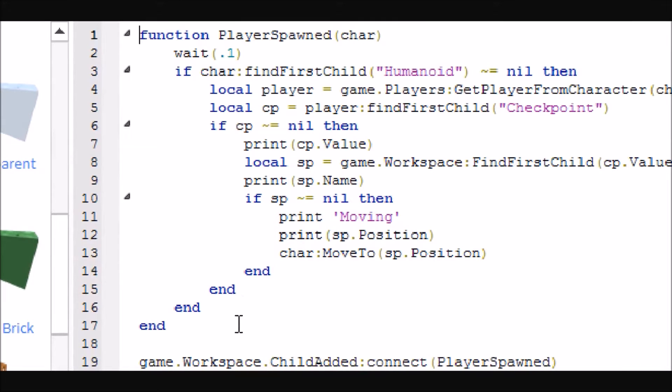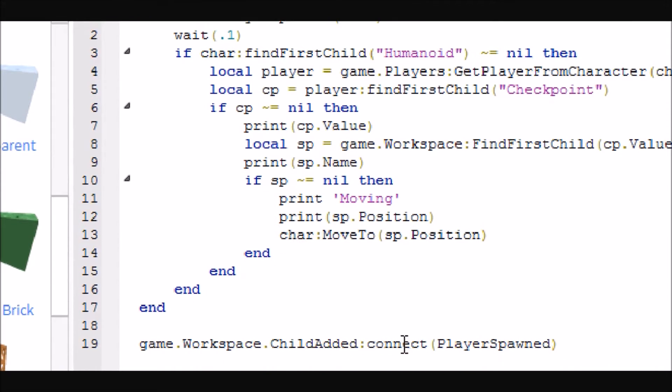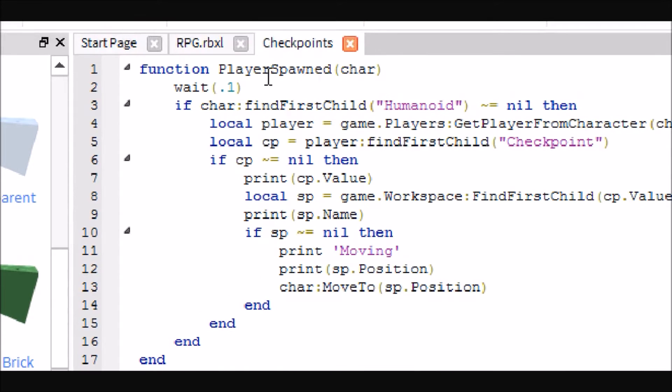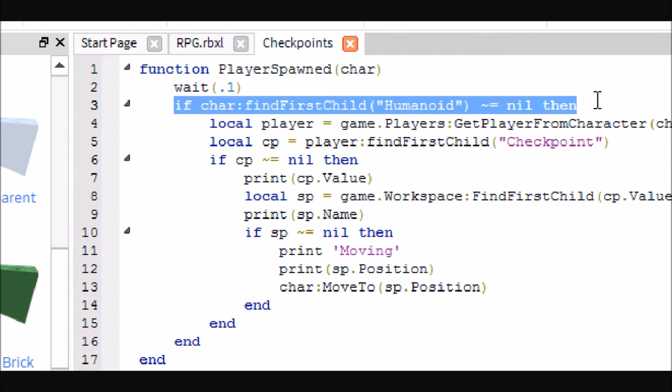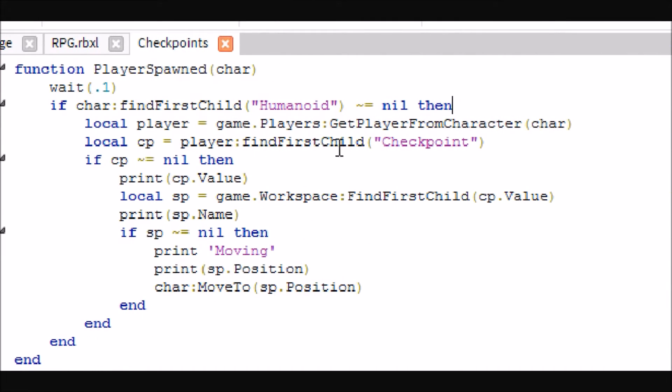What I like to do is set it up like this: basically, when a child is added to workspace, we're going to call the player spawn function. We're going to wait a fraction of a second — because if we don't, it doesn't work — so make sure you have at least some wait value in here. Then it will check to see if what spawned or joined workspace is basically a player, and if it is, it will get their player and find their checkpoint stat.